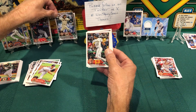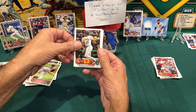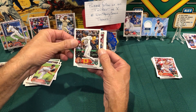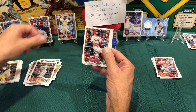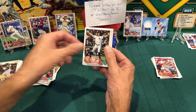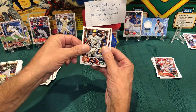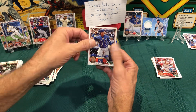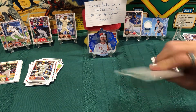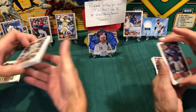You pulled the short print and the relic. Ke'Bryan Hayes for the Pirates, Kyle Schwarber for Philly, Giancarlo Stanton for the Yankees, Christian Yelich for the Brew Crew, and Salvador Perez — my man, I love my Salvador Perez. That was a fun pack!